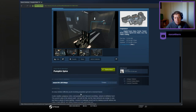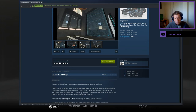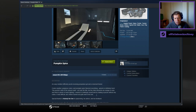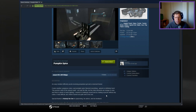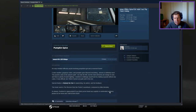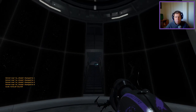An easy medium difficulty map involving Propulsion gel and reversed funnel. Cooler weather, gorgeous colors, and pumpkin spice flavored everything. Autumn is definitely here. This puzzle is also awesome spirited — not only the title, but the main elements are orange in color and there is plenty of warm lighting. I want to cherish myself and try to make a puzzle without any cubes. It was difficult, but I think it turned out quite well in the end. Thanks to Nobody for play testing, his advice and feedback. The music used is the Reunion from Portal 2 soundtrack. Feedback is appreciated, and if you think you found any exploits or unintended solutions, please let me know ASAP and I will fix them ASAP.